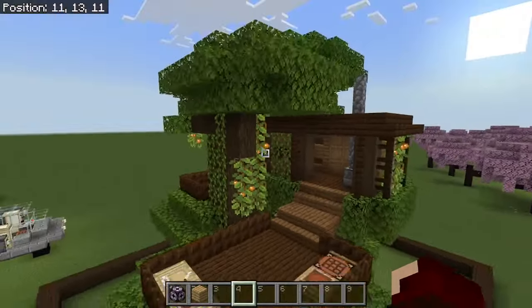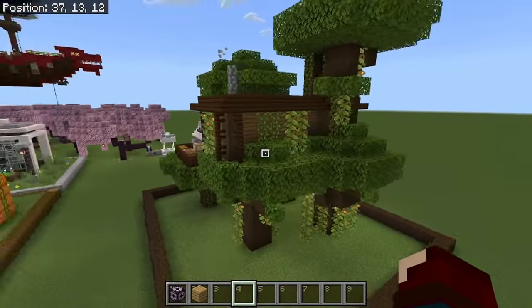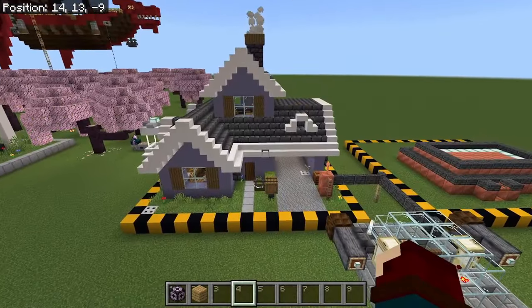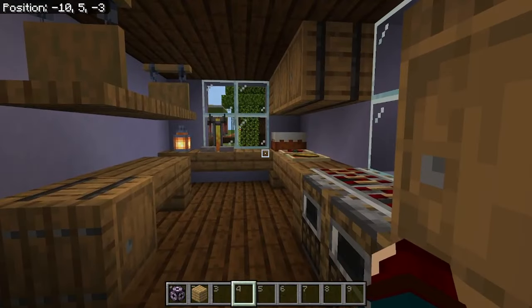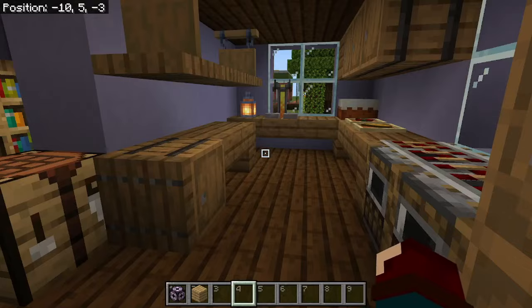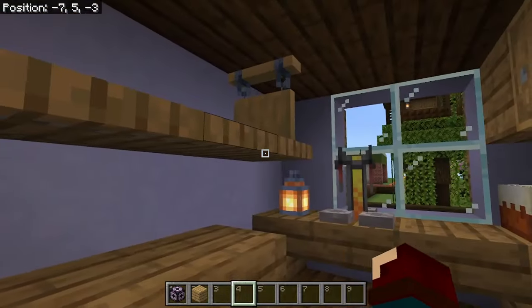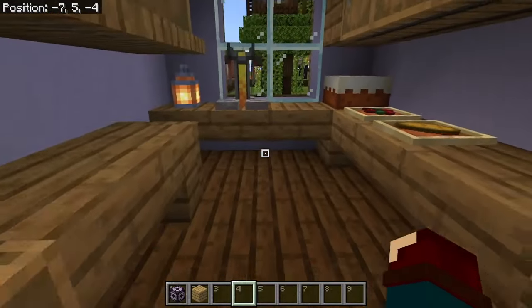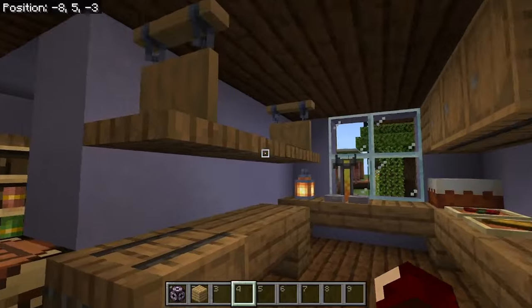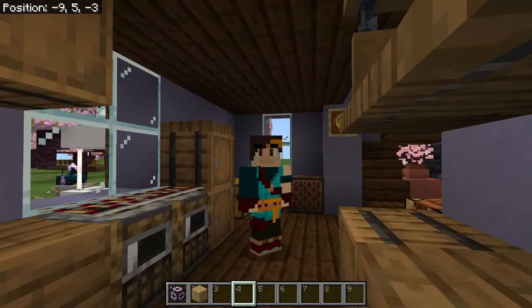Just overall, this whole thing looks nice — it looks like an actual treehouse that's built into the tree. Over here I have a basic house design. Right here we have some nice kitchen interior. I've discovered that spruce planks are the best blocks to use for furniture designs, because you just have the barrel and all that — it works out really nicely. It's like a nice rustic-looking sort of thing.